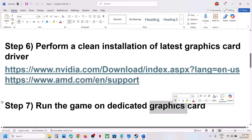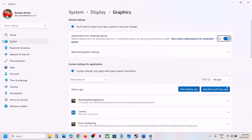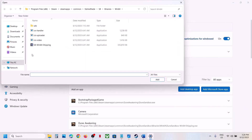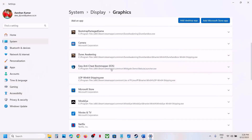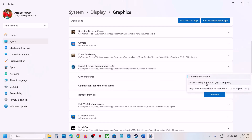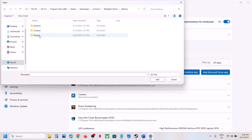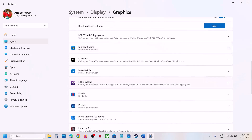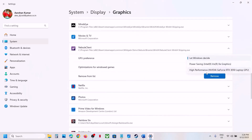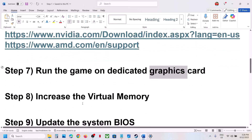The next step is to run the game on the dedicated graphics card. Type Graphics Settings in the Windows search box, click on it, click Add Desktop App, navigate to the game installation folder, select the game exe, click Add. Once added, click on the game and select High Performance. Also add the Nebula Binaries Win64 exe, click Add, find it in the list, and select High Performance. Then launch the game and check.